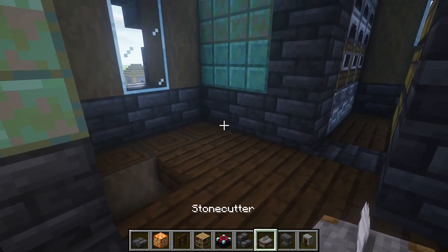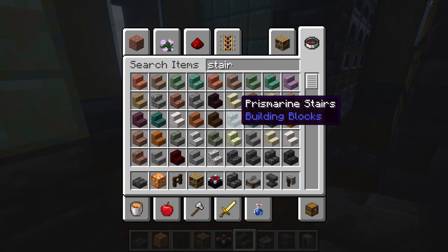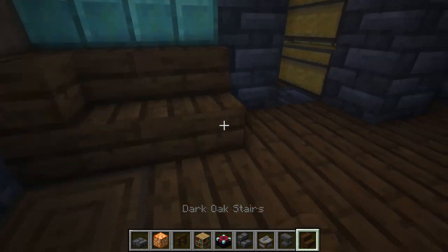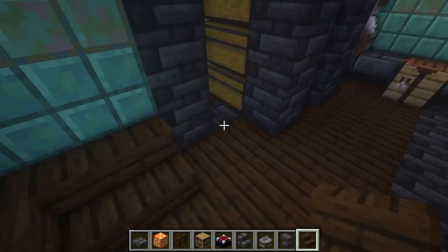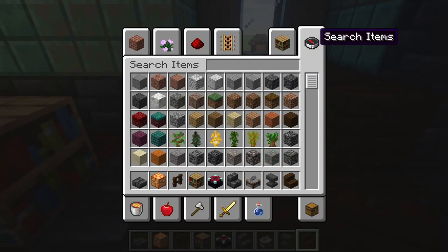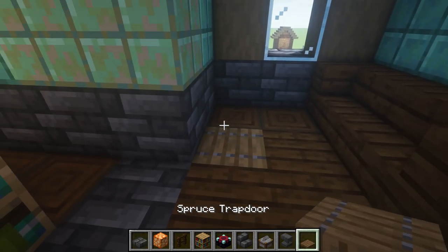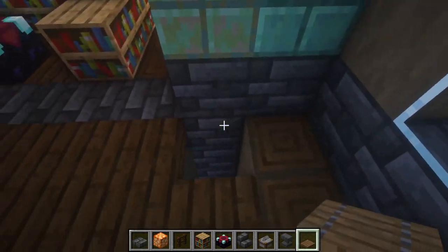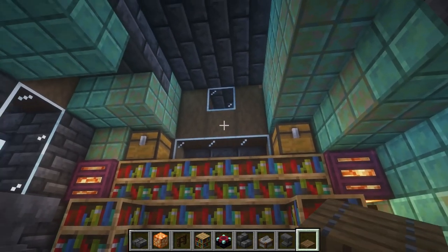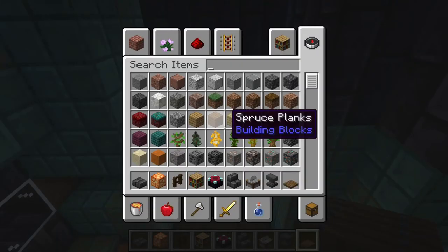If you wanted, you could make a little sitting area to rest in, like so. And then here, let's grab the first trap door and go down and put a ladder. Now let's work on a chandelier.